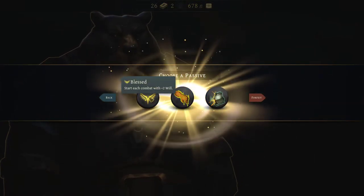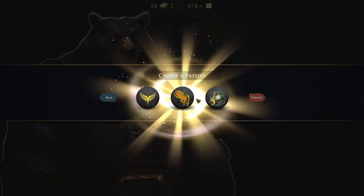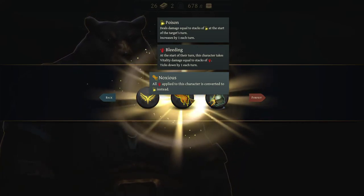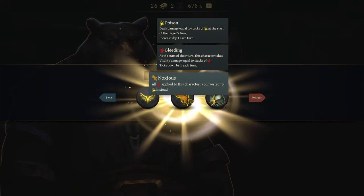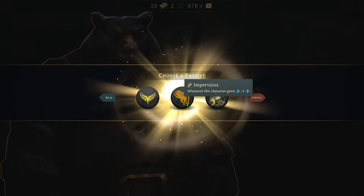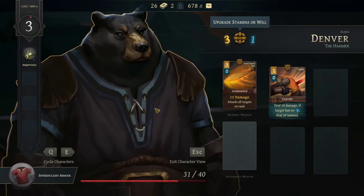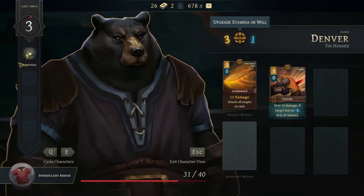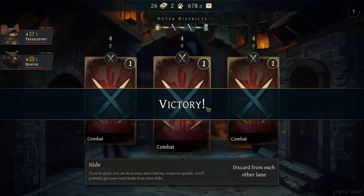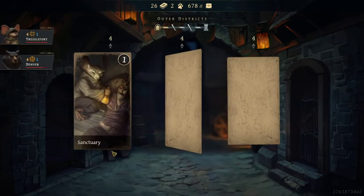What do we got for the bear? Start each combat with two will — meh. All bleed applied to this character is converted to poison instead — meh. Whenever this character gains armor, plus five — oh, that one! Because he's always gaining armor. See, that's an ability my other guy wouldn't get — that's why I gave my other guy the health and not the bear. Give my little mouse the health.